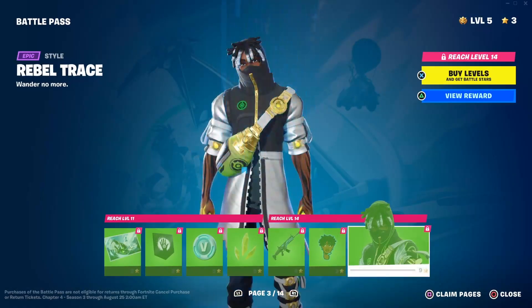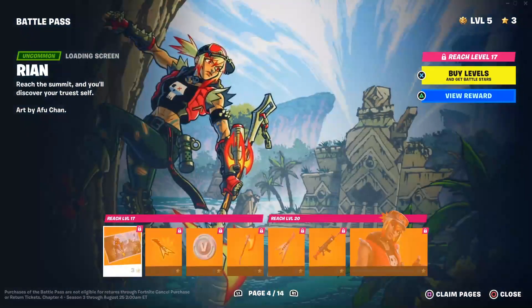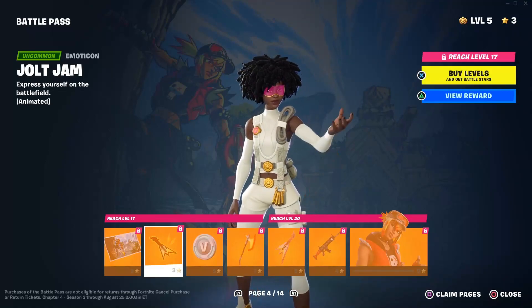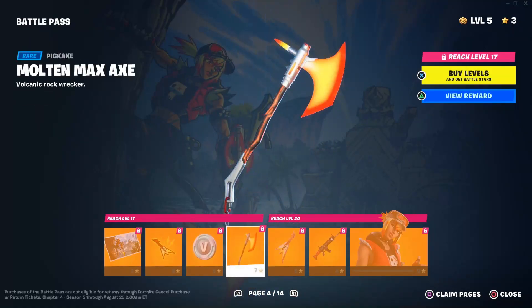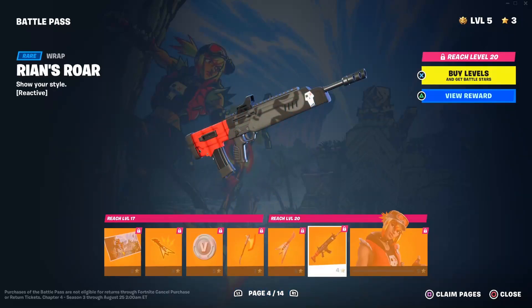Going to page four now — you have Rion, I can't remember how to say her name right now. You have the Jolt Jam animated emoticon — I think our first set of animated emoticons as far as I can remember. You get 100 V-Bucks, you have the Molten Max pickaxe, then the Electric Shredder back bling that comes with it, and Rion's Roar wrap which is reactive.